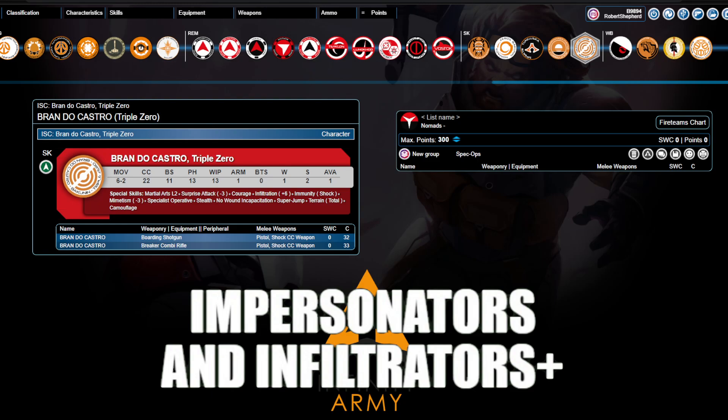Everything I mentioned before about designated casualties and knowing you're going to accept some losses and trying to control what those losses are — impersonators and infiltrators plus are very powerful pieces because they can bypass that. They can push into areas you don't want and engage things you did not want to engage, things like having a Hassassin Fiday kill your guided missile bot if you're playing Nomads, and unpick linchpin pieces. They can go after lieutenants. In any given list, there will often be pieces that you really don't want to get jumped on the first turn, and infiltrators plus and impersonators can jump those things on the first turn. On top of that, they are often highly efficient attackers because they start at your deployment zone or in your deployment zone — it is often going to be one order to move into melee, fire a shotgun, or make a CC attack. They are very efficient, though they pay for that with cost.